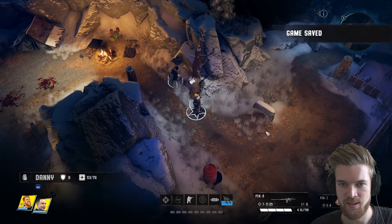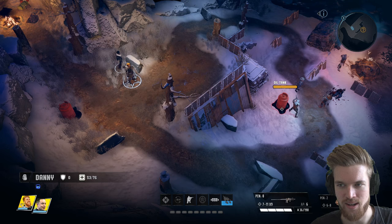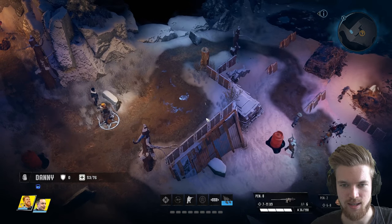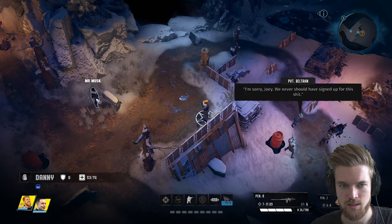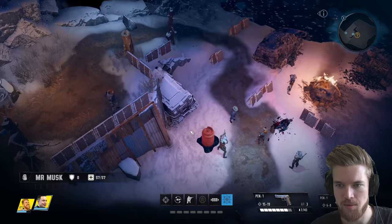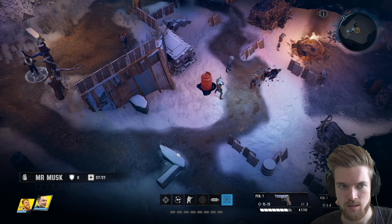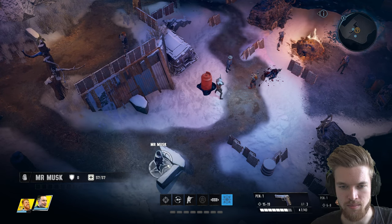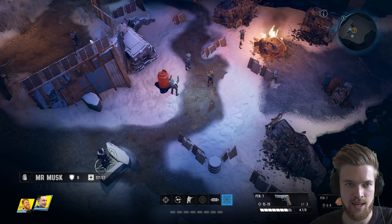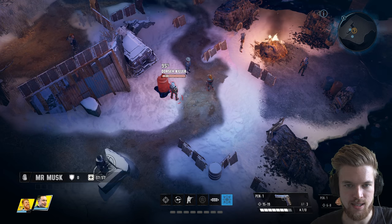Let's get Danny in cover and flank around behind them with Elon. This is a nice position because we can crossfire the enemy — if they take cover on one side, Danny can shoot them; if they take cover on the other, Elon can shoot them. Let's start combat. I'm going to get Danny to take out the close combat Dorsey Ambusher first.